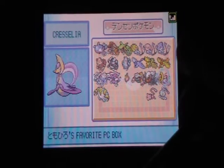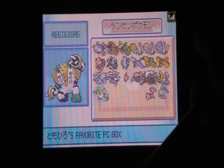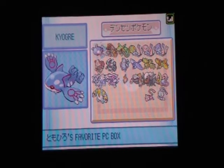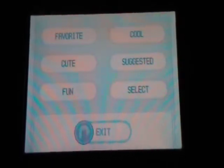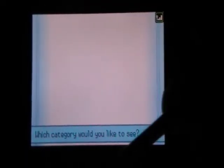Darkrai looks nice. Cresselia — I've gotta check out that movie. Anyway, let's exit here. You get the idea — you can check people's boxes and stuff. You can name your box, post Pokemon in your box, but they can't see your stats — that's the only thing.